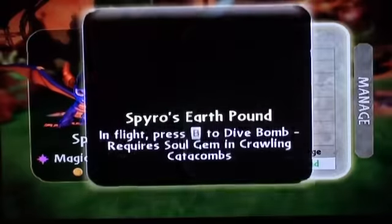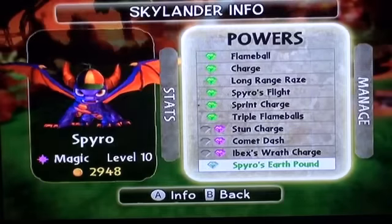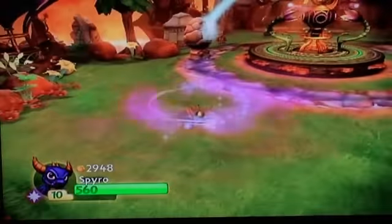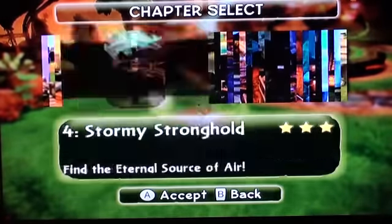And the Soul Gem — Spyro's Earth Pound. In flight, press B on the Wii remote to dive bomb. Requires the soul gem in Crawling Catacombs. It has the same kind of vibe as Tornado and does a decent amount of damage. So without further ado, never chaos time baby — we'll get the elemental boost as well.